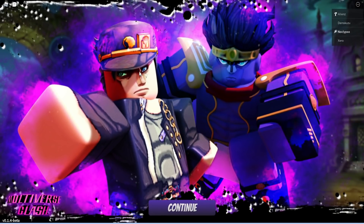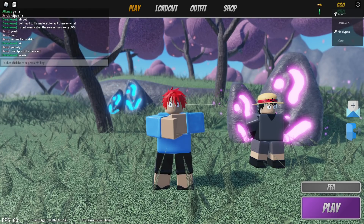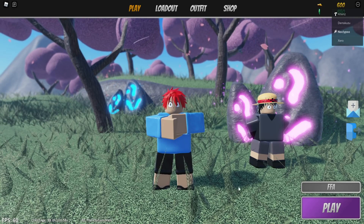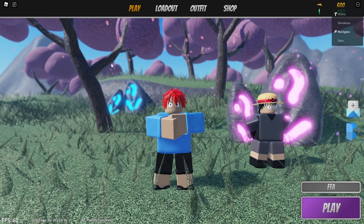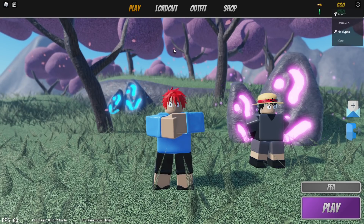Alright, so here we are on the loading screen. We got JoTaro chilling here with Star Platinum. Okay, so we're on the menu, we got some dude right here chilling. This reminds me of those Battle Royale games where you're just standing in a party waiting for a game to start. I guess this is me — I got Deku's face with red hair and 3D clothing. Awesome.